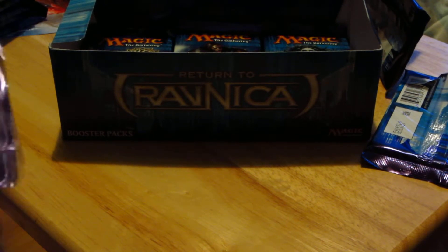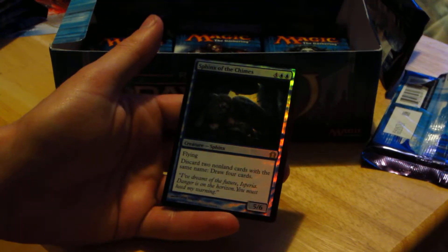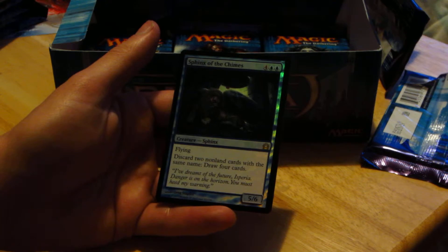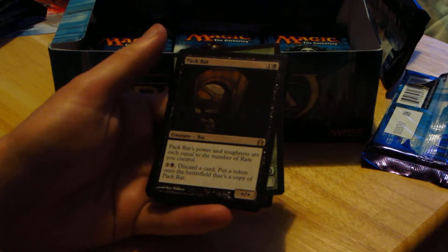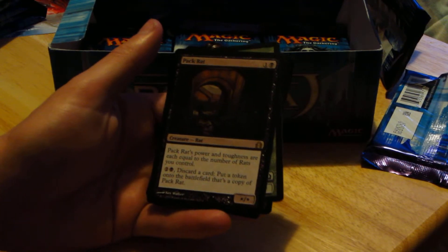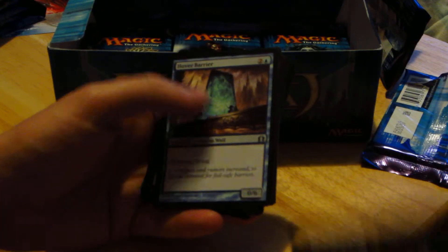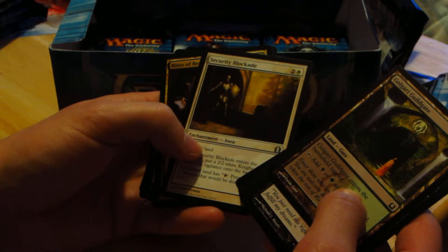I stutter over my words constantly but hopefully that's okay. Nice, another rare — Sphinx of the Chimes, with flying. Discard two non-land cards with the same name, draw four cards. Not too bad. We also have Pack Rat, whose power and toughness are each equal to the number of rats you control. Tap three and discard a card to put a token onto the battlefield that's a copy of Pack Rat. Also Hover Barrier, Rites of Reaping, and Selesnya Sentry.